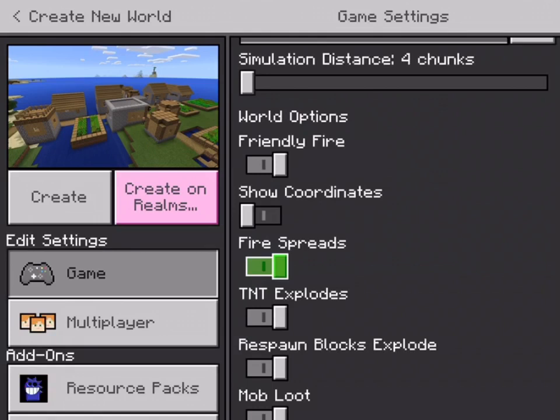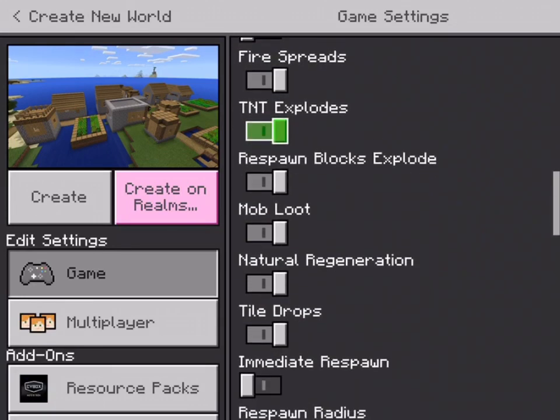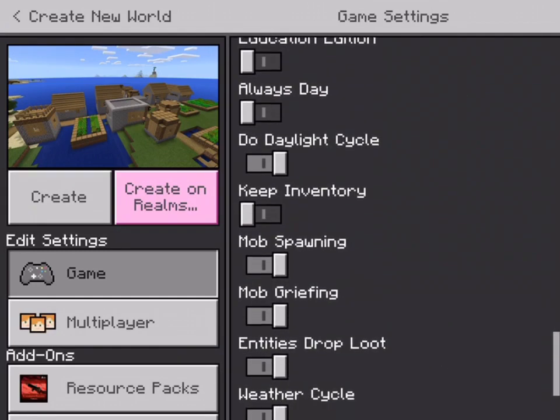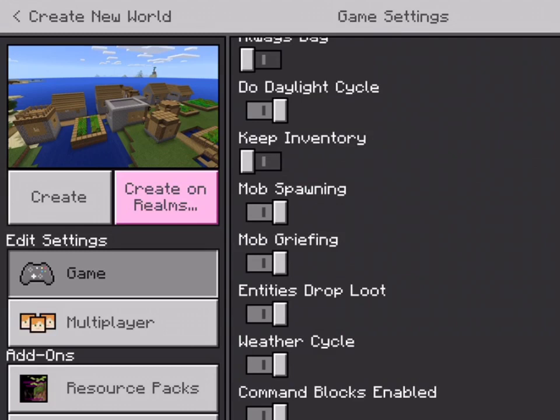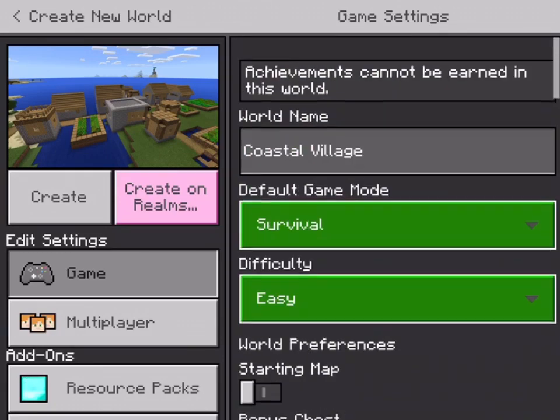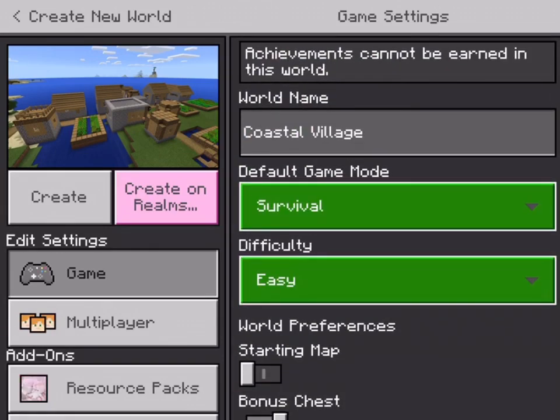In World Options: Fire and Shell Cords shows you where you are with coordinates. Fire Spreads — I won't touch any of this, it's already good. Keep Inventory means when you die you keep all your stuff. I recommend that when you're starting so you don't rage when you lose everything. Then hit Create World.